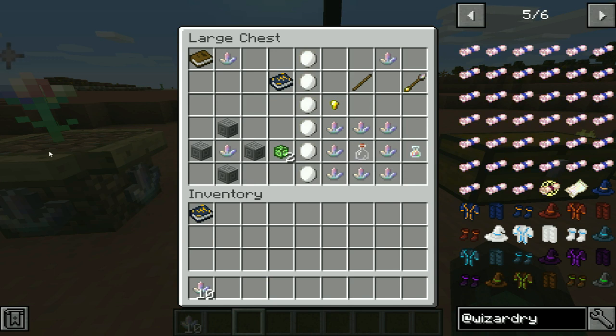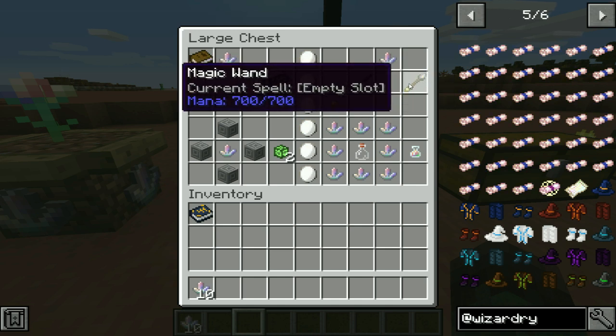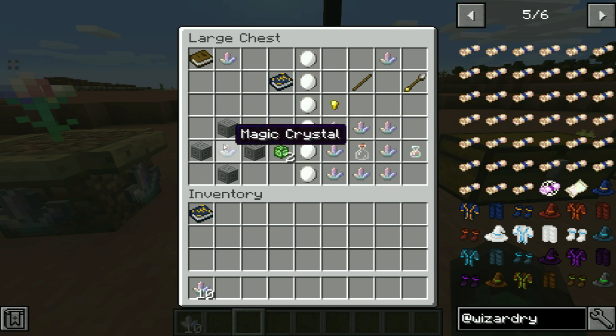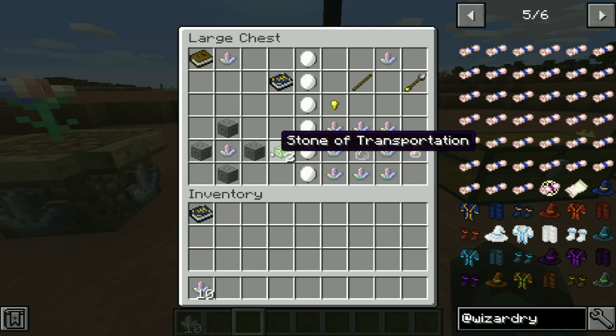The next thing that is really important in this mod is your wand. You're not a wizard without a wand. To craft the wand, you need a magic crystal, a stick, and a gold nugget. You're probably going to make lots of wands, so get prepared for that. Next up, you can use magic crystals to craft stones of transportation. You get two stones of transportation per crafting recipe — you need four chiseled stone bricks and a magic crystal. I'm not going to show you exactly what they do just yet; the effects are really cool and unique, so I'll show you at the end.